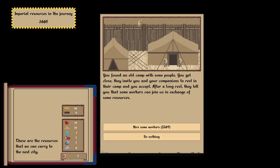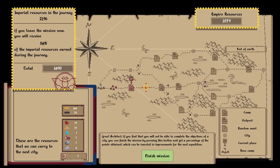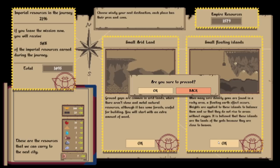Found an old camp — hire some workers. Found a little camp with people; you get close, they invite you and your companions. Long rest — they tell you that some workers will join you. You receive 21 workers and 67 Imperial Loyalty. I mean, that aspect's nice.